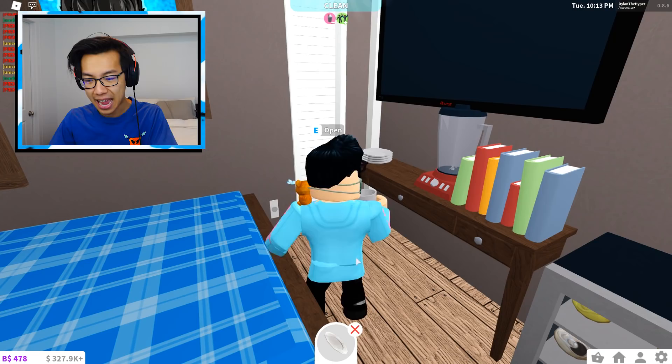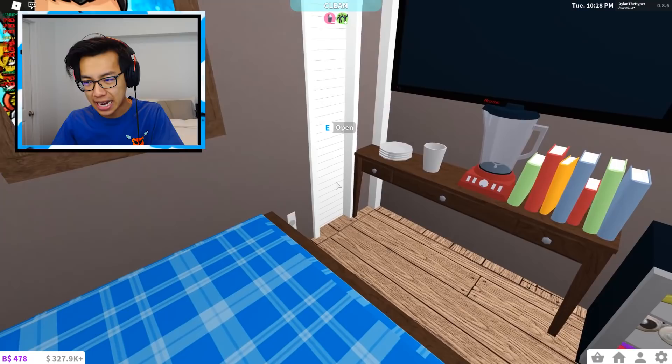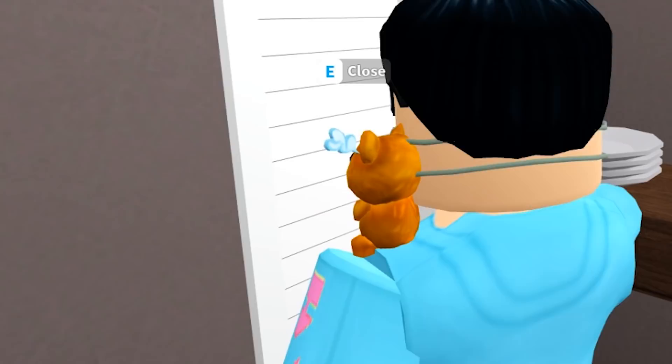Ashley will literally hear me drinking this drink. She just said, 'What was that noise?' She is probably so freaking confused right now. I don't actually even know if Ashley has a blender inside her house, so chances are she's probably very, very confused. Ashley just said in chat, 'I didn't make a smoothie.' She is so confused.